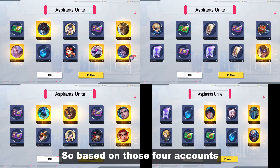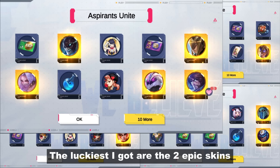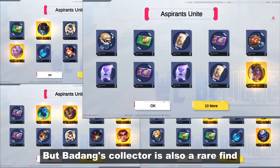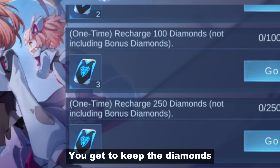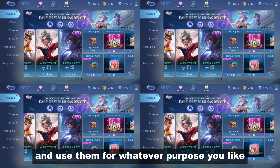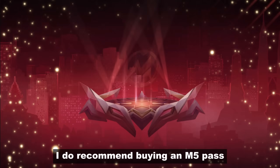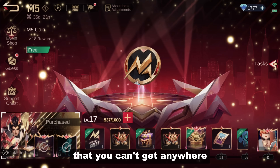So based on those 4 accounts, you can really get an epic skin that you do not own. The luckiest I got are the 2 epic skins in a single draw, but Badang's Collector is also a rare find. And remember, these are free draws if you recharge — you get to keep the diamonds and use them for whatever purpose you like. I do recommend buying an M5 pass because it gives a ton of time-limited stuff that you can't get anywhere else.